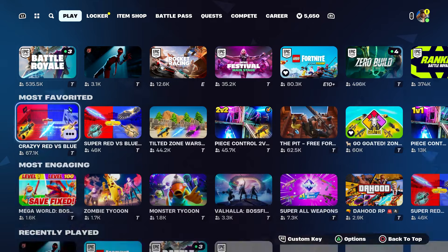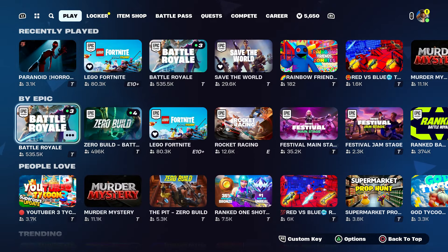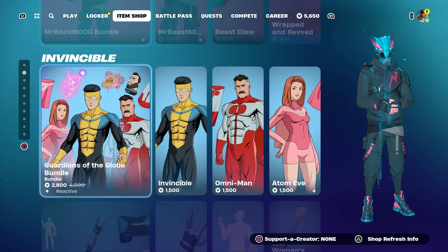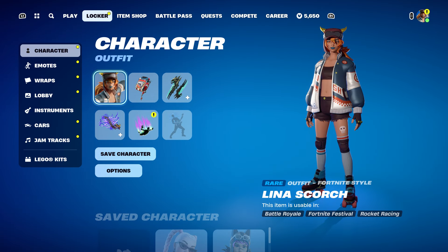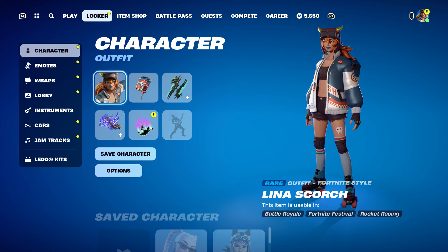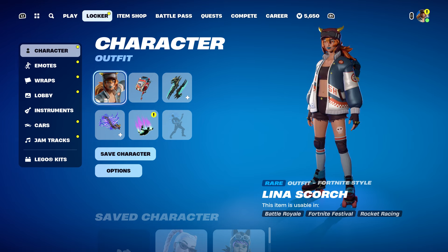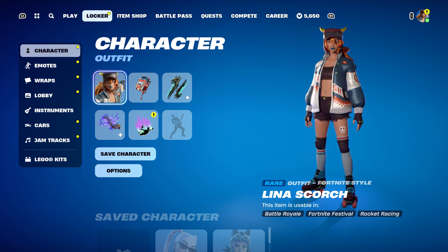Then the next thing you're going to do is go to Battle Royale and start it up. Once you start it up, make sure you hover to the locker — by the way, you're gonna get those two skins and the pickaxe, just like that. Give it a second and I'll start it up.